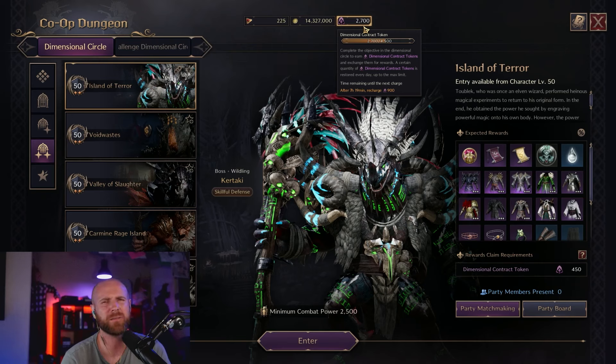So you get 10 Resistance Contracts a day at 10 to 15 minutes, and the dungeons themselves are well-designed with fun boss fights. If everyone knows what they're doing, you can complete each dungeon in 10 to 15 minutes. So you're looking at maybe 30 to 45 minutes in dungeons per day — about an hour and 20 minutes max total commitment for these daily activities.